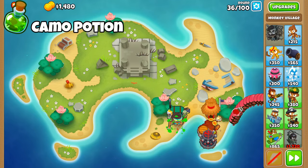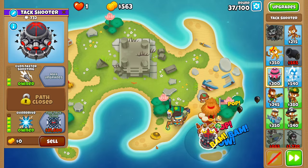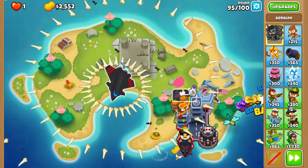The camo potion gives temporary camo detection to a monkey of your choice for a low price. This isn't always needed as some towers have built-in camo detection, but if you find yourself in a tricky early game, you can use a potion or two to hold off on buying a camo village. Later on, this potion gives extra range and plus one damage to camo balloons, which helps with DDTs as well as boosting monkeys that have very little range.